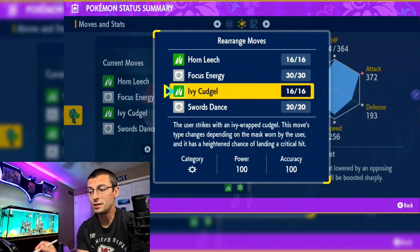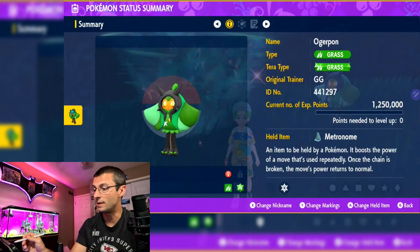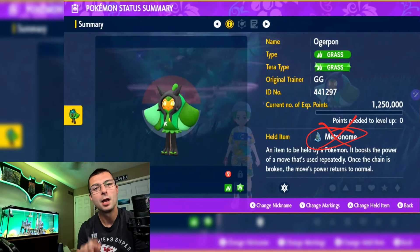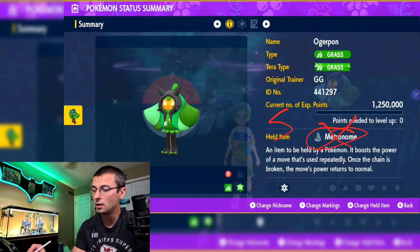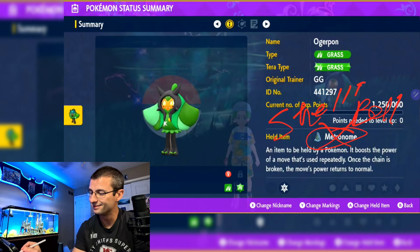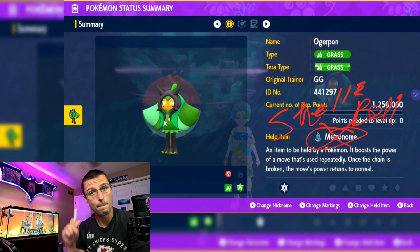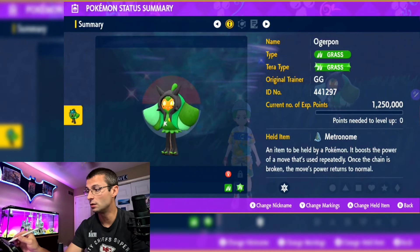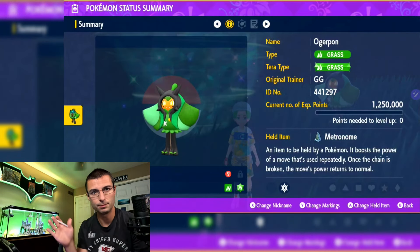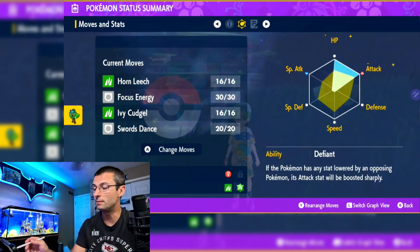Here's the deal: if you want to use Ivy Cudgel, you're not going to use the Metronome — put on the Shell Bell instead. If you're going to use Horn Leech, use the Metronome. You don't need both. They both work great, but they're separate builds. We are going to showcase the Horn Leech version.